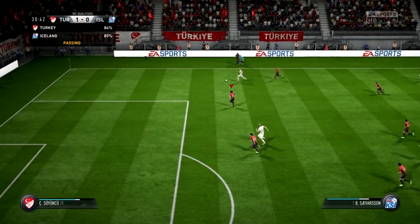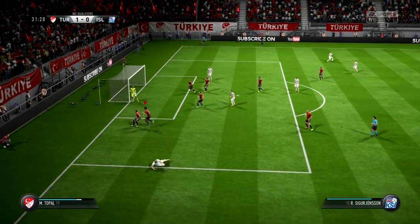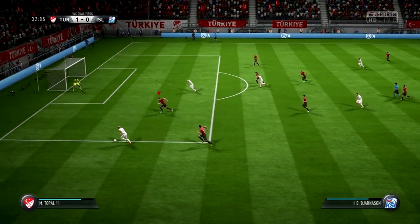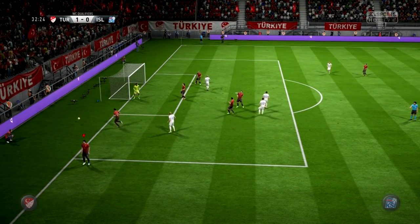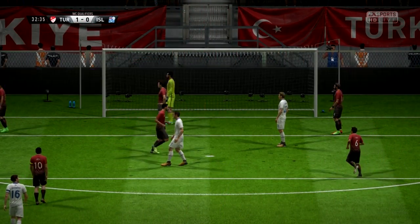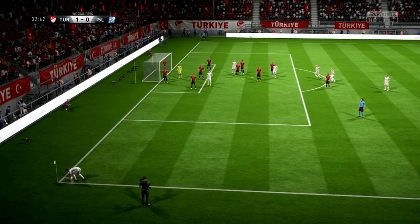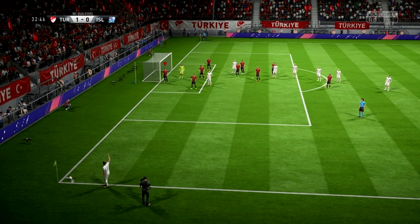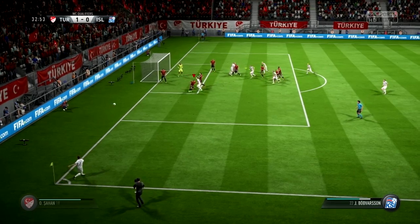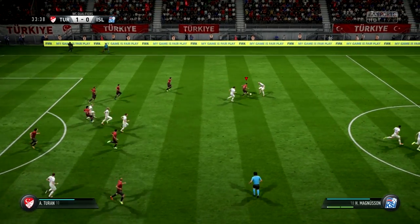Trying to stretch the opposition using the wider areas here, gets his cross in. It was put into the right area but no problems for Volkan to keep that out. Now here's a chance from winning the ball — we have a corner to come via that deflection. In goes the corner — comes out with a punch to clear the danger.